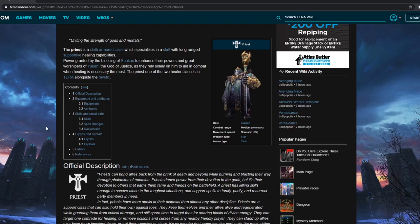This will be a guide to how to play priest. It will step through three processes: first is leveling, second is gearing, and third is gameplay. Now let's move on to leveling.